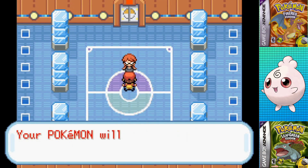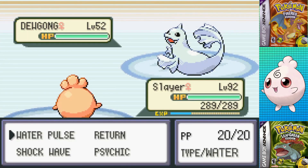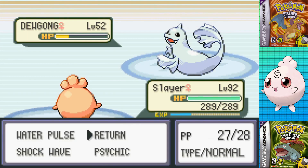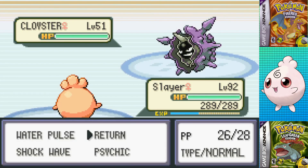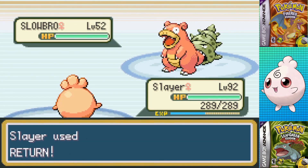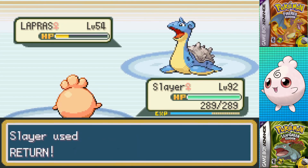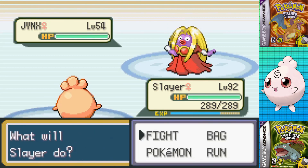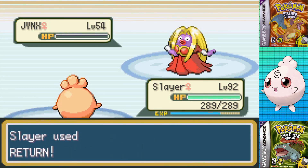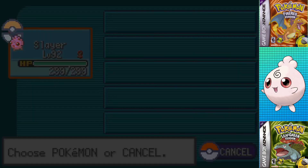Lorelei's not too bad, leading with Dewgong. So I went for Return as she went for Safeguard, letting me finish it off scot-free, leading to Cloyster, which has pitiful special defense — one-shot with Shockwave. Third is Slowbro, being a one-shot with a critical Return, leading to Lapras, which is tough, but sure enough that's a crit too. Leaving just Jynx, a two-shot with Return thanks to my Chesto Berry waking me up. I didn't take a single point of damage in that match — mind you, that was my 12th attempt, so clearly it was a fluke, but I didn't care.